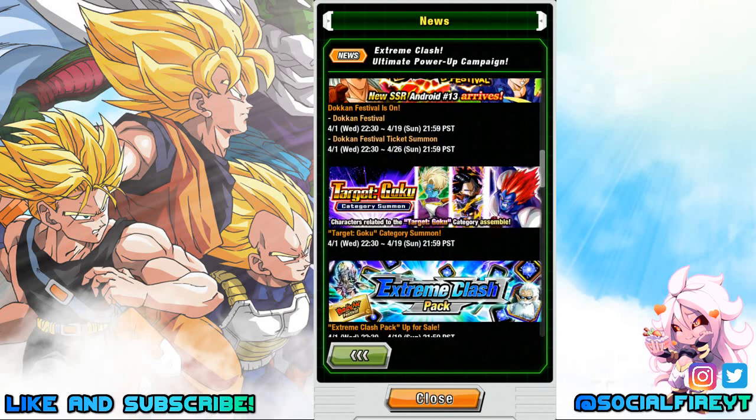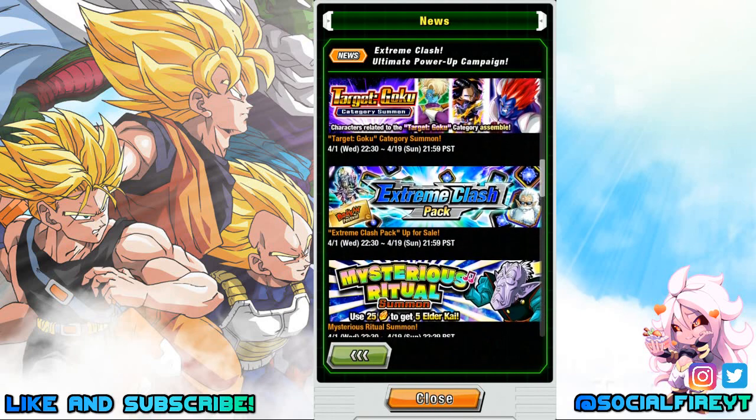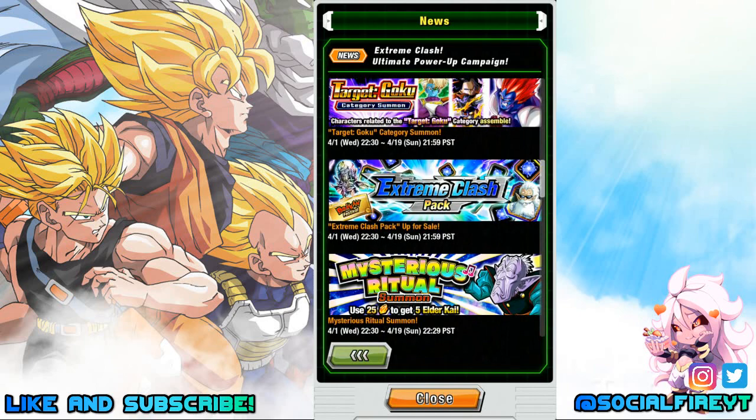Target Goku Category Summons will also drop late tonight and go through April 19th, so it's a great opportunity to pick up units from the new category. Extreme Clash Packs will also be on sale starting tonight through April 19th — a great opportunity to pick up some tickets, as well as Kais and more.